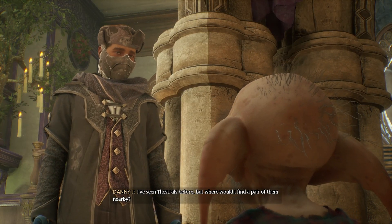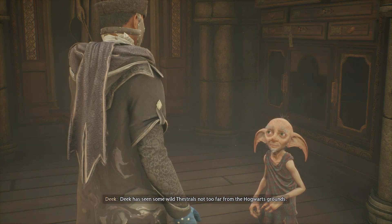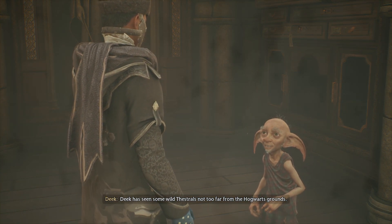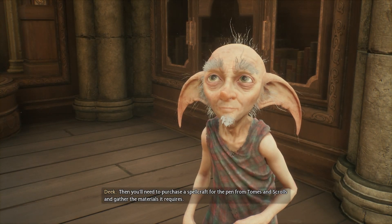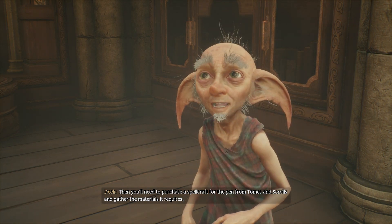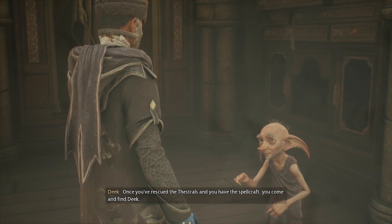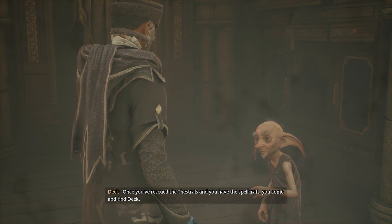I've seen Thestrals before, but where would I find a pair of them? Deke has seen some wild Thestrals not too far from the Hogwarts grounds. Then you'll need to purchase a spellcraft for the pen from Tomes and Scrolls and gather the materials it requires. Once you've rescued the Thestrals and you have the spellcraft, you come and find Deke.